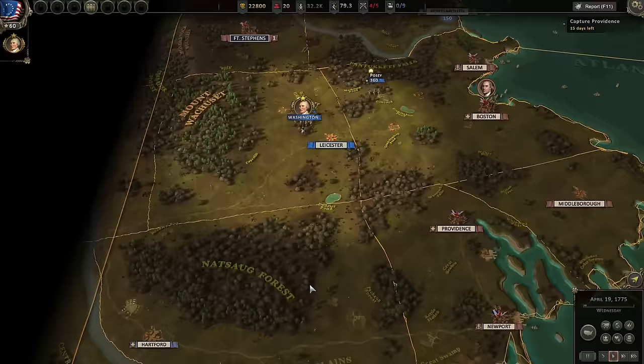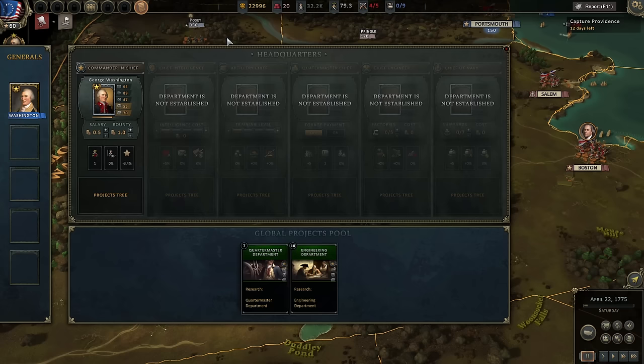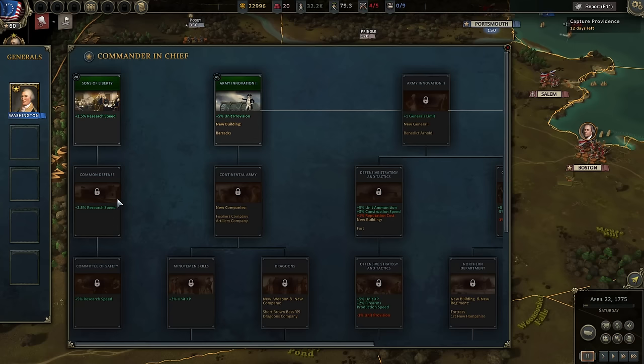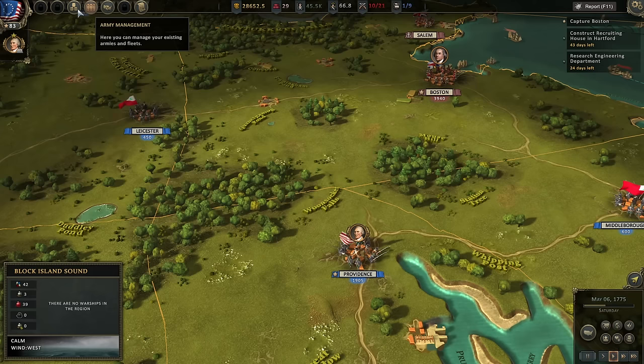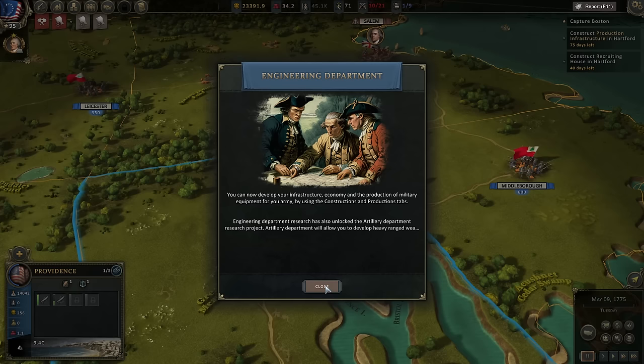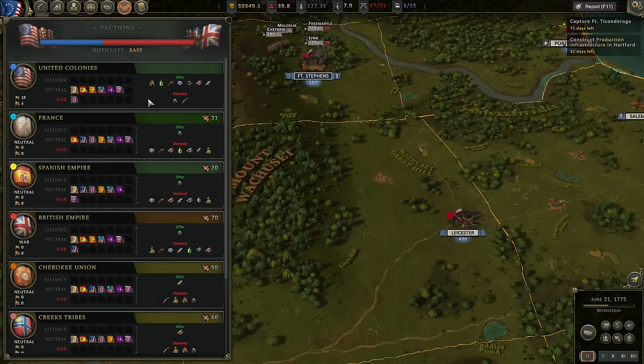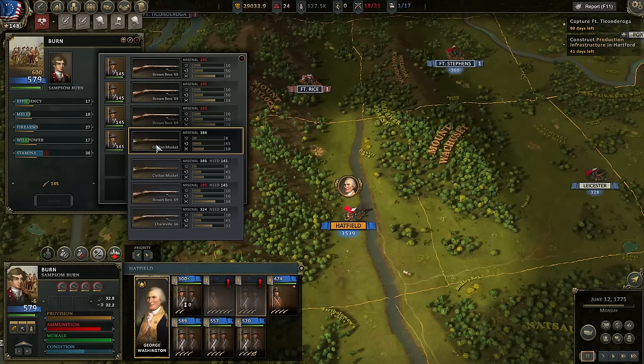With the British in full retreat, it is time to expand and liberate other cities and towns. Soon you gain access to new campaign mechanics like the headquarters, where you hire officers, unlock new departments for your military, and begin researching new technologies. You gain access to the market, where you can buy anything from muskets, cannons, resources, and even entire ships for your navy. You unlock statewide infrastructure and construction, allowing you to build up regular production of weapons and resources that you can even sell on the market. And finally, you get access to the diplomacy tab, allowing you to see all the other nations and their diplomatic statuses with each other.